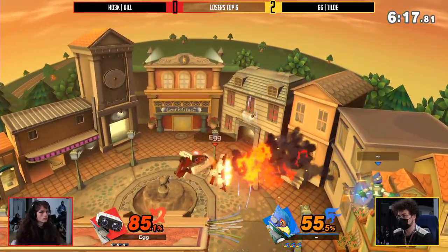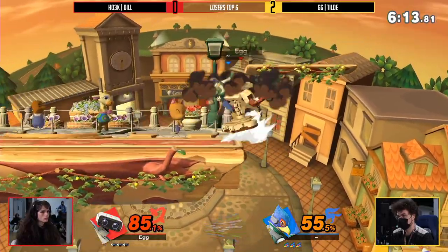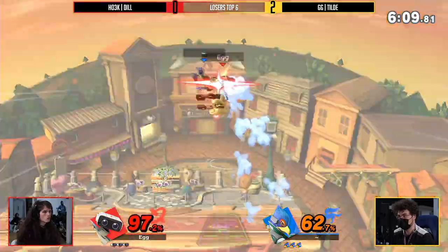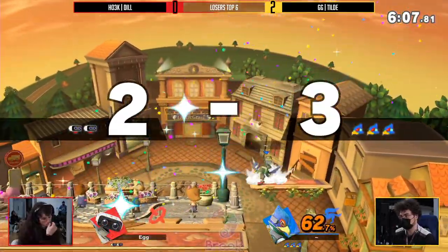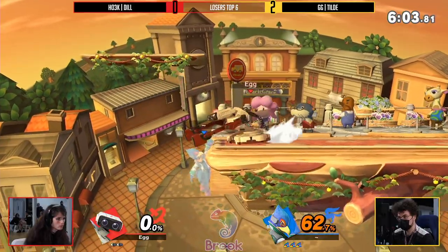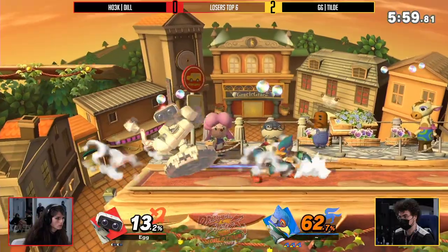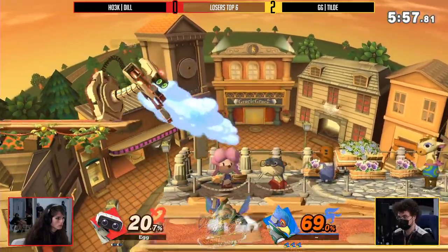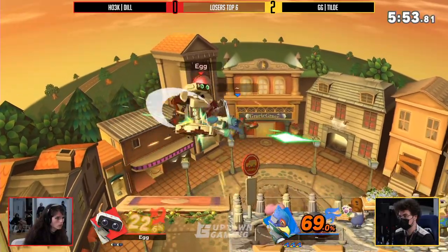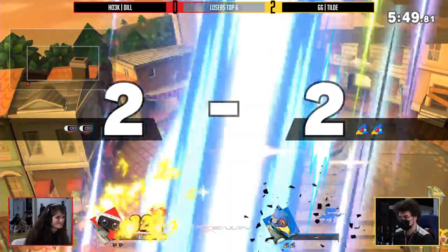Tilde showing he's absolutely comfortable in this match — trying to find the down smash, Dill catching that errant down smash, trying to find the side B. Both these players going for a little bit of an overzealous option. Tilde trying to find that punish — nice drag down, forward air. Tilde now putting Dill on their second stock, holding that lead in game 3 looking as comfortable as ever.